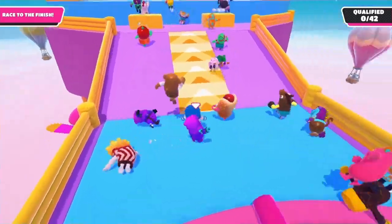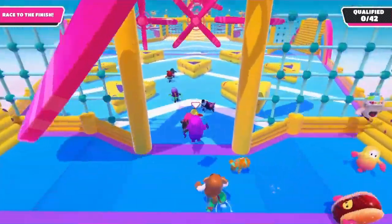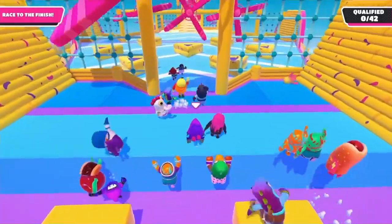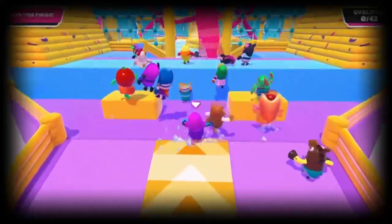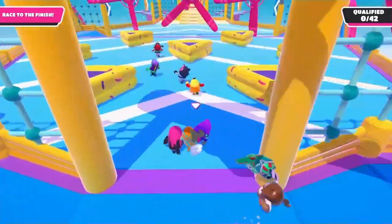Next is a real simple quick one: utilize the speed boost ramp on Whirligig. This is one of the simplest shortcuts in the game that most people still don't use. By doing this, you can get so far ahead of everyone else who's piled up at the beginning. All you need to do is jump and then dive right before you're about to hit the platform. This might take a couple attempts to master, but once you do it makes qualifying on this level pretty easy.